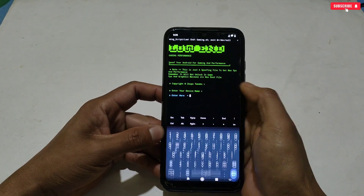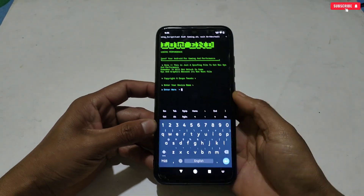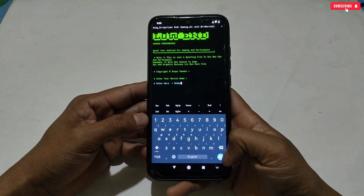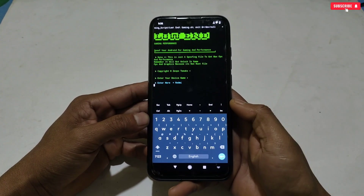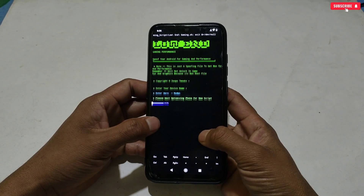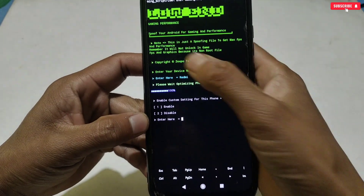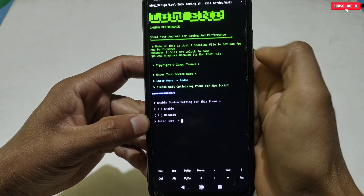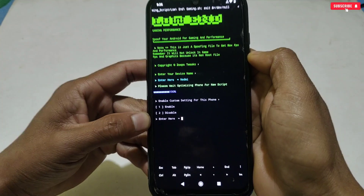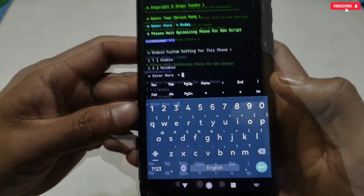After adding the device name, hit the Enter button. Before moving on, read the note: this is just a spoofing file to get max FPS and performance — it will not unlock FPS and graphics in-game because it's not a rooted file. Non-root files are not able to unlock FPS and graphics, as I explained in a previous video.